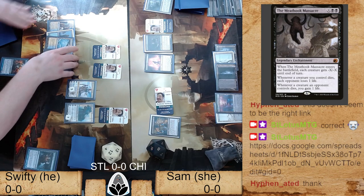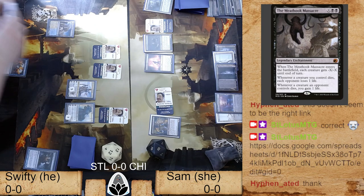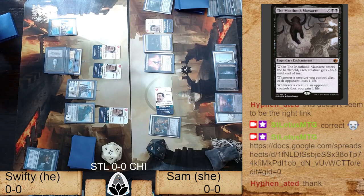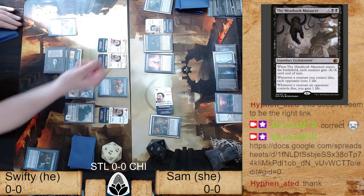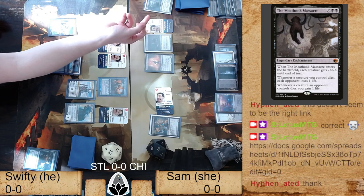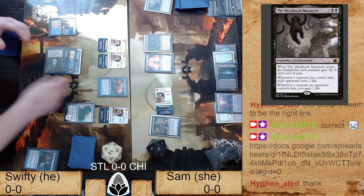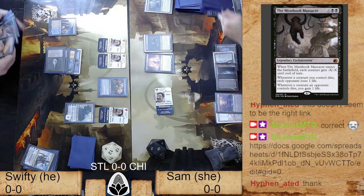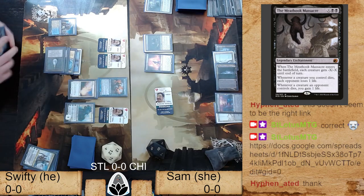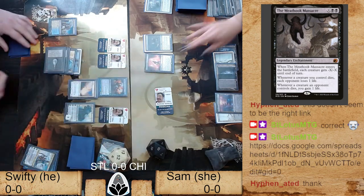That was Pro Tour Amonkhet — a very popular strategy. One of the first casual decks I ever built was a zombies deck. Little 11-year-old me would absolutely lose his mind looking at a card like Champion of the Parish. They're just so much better than they used to be now. The power level is so much stronger.